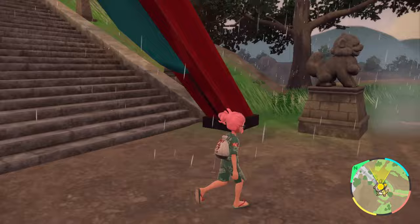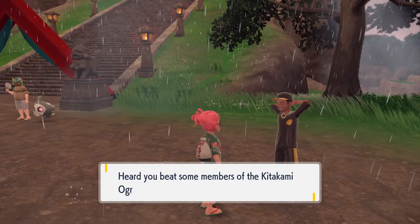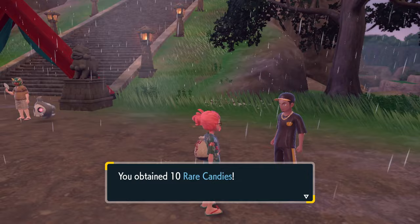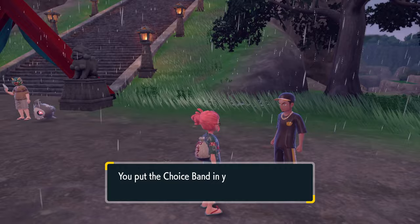Once you've defeated all seven, revisit the Kitakami Hall and speak with the same guy from before. He'll grant you seven rewards, one for each trainer. The first reward is going to be a Focus Sash, then 5 XP Candies, an Assault Vest, 10 Rare Candies, a pair of Choice Specs, 3 Ability Capsules, and lastly a Choice Band.